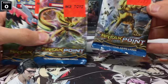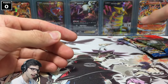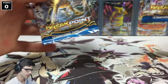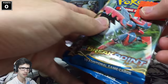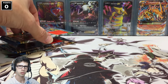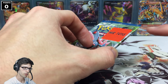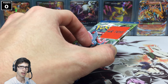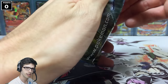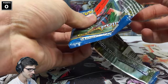I've got a Luxray Break pack, a Greninja, and a Mega Scizor. I did get to hand pick these — these are not weighed, I promise you with all my heart and soul. Without further ado, let's get into the pack battle. Standard pack battle rules: one point for a reverse rare, two points for a holo, three for any EX or a Break, four for a full art, and five for a secret rare.